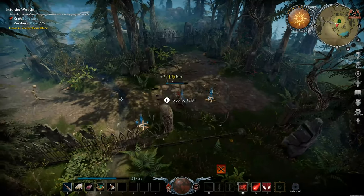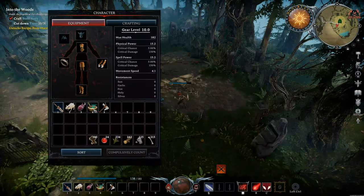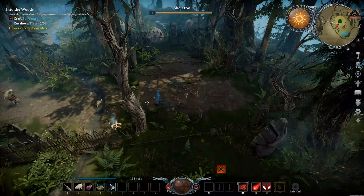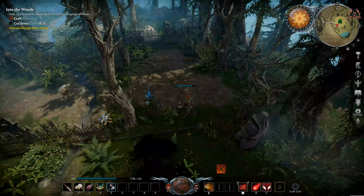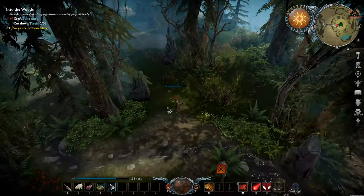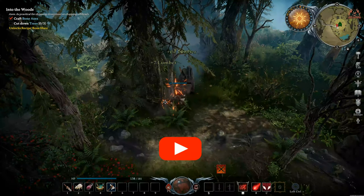Once you unlock this first tool, it also gives way to create a mace. And the mace is what you use to smash down rocks and to gather stone for raw materials. So within the matter of a couple of minutes in the game, you've already cut down trees, and once you've started collecting your timber in a more efficient manner using the axe, it's time to craft the mace and start doing exactly the same thing with stone.